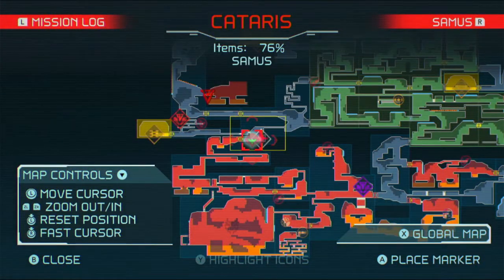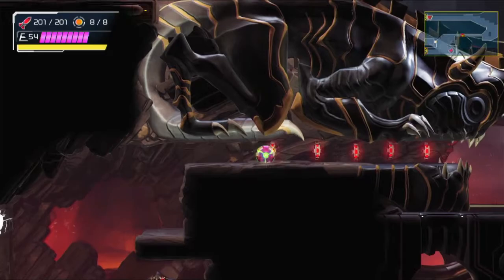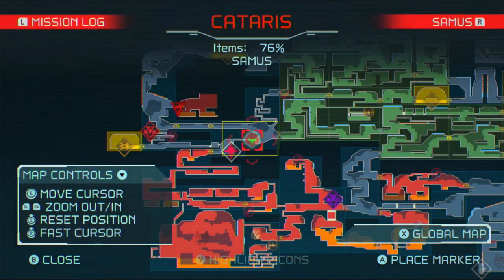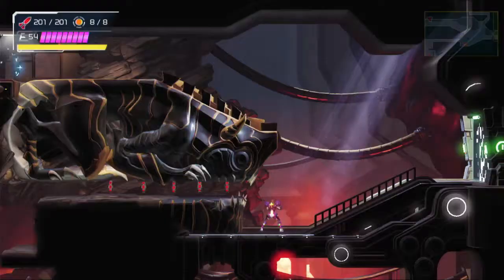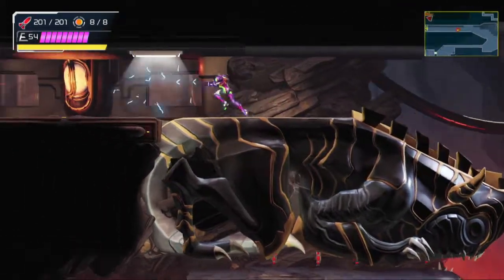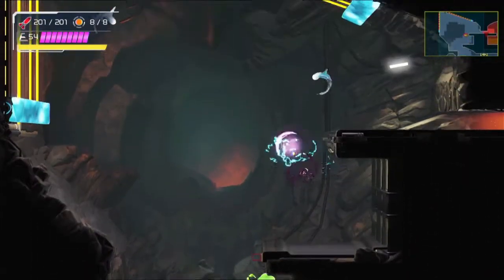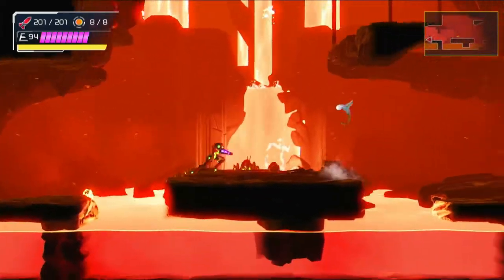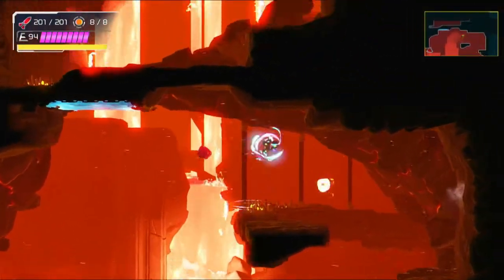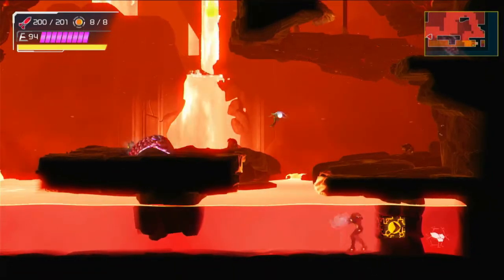Did I have the Varia suit when I did that? When I came down here? I don't think I did. I forgot about that thing there — just this entire thing. We need to go up. Okay, let's see what's in this room. Well, so far nothing. Oh, except for that — speed blocks.